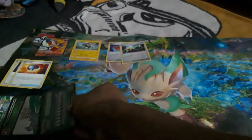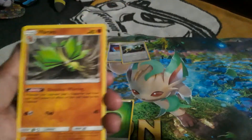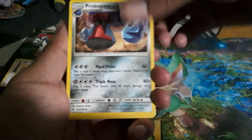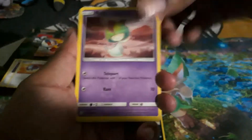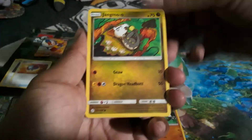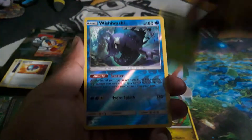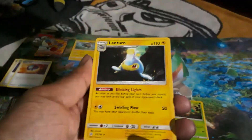There's a promo code which I'm not giving away since it's the only tin I bought. Green code again - I knew the rest were going to be green. Grass energy, Vibrava, Polteageist, Eevee, Linoone, Meowth, Ralts, Simian, Jangmo-o, Ralts again, Wishiwashi, and the last one is rare Lanturn.